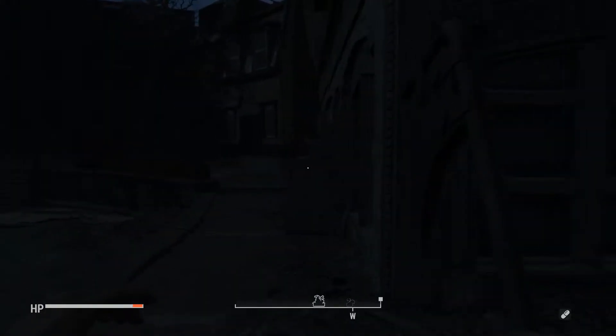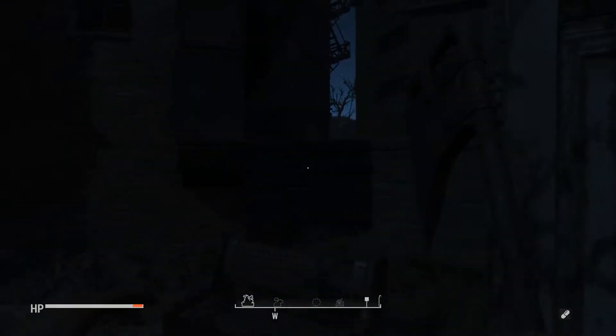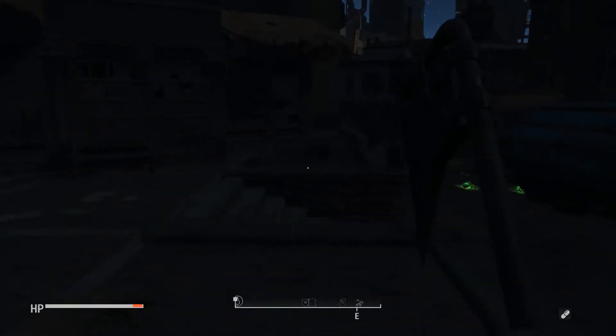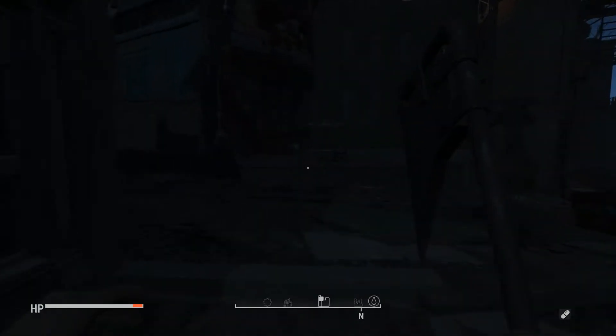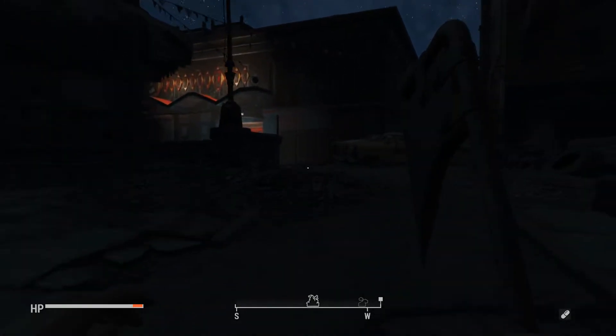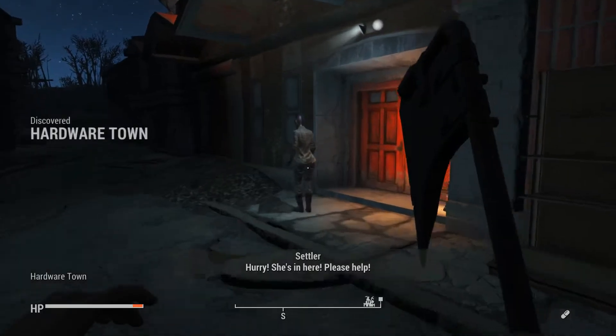We're going to play around a little bit here. [NPC voices]: Anybody! Help! Somebody please help! She's hurt! Help! She's hurt! Hurry! She's in here! Please help!